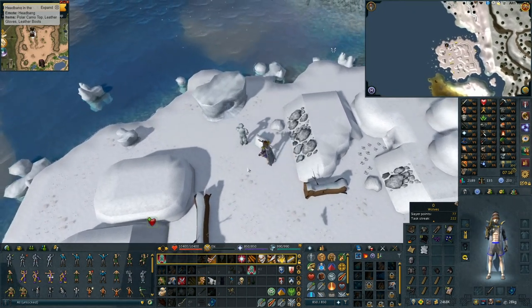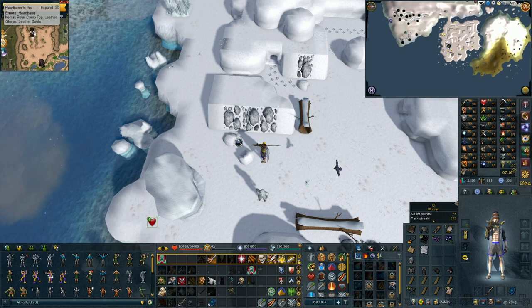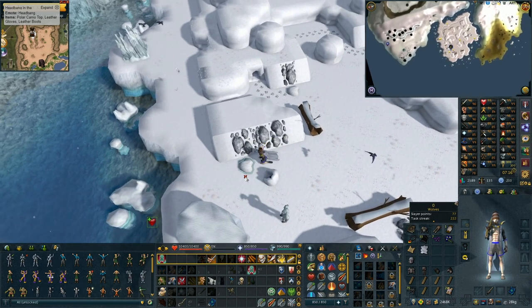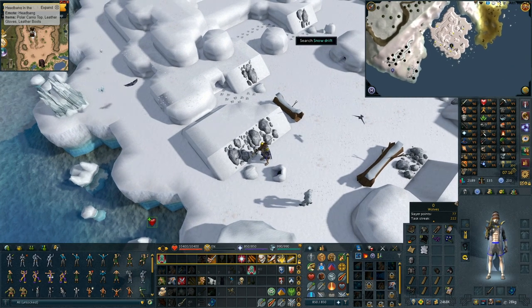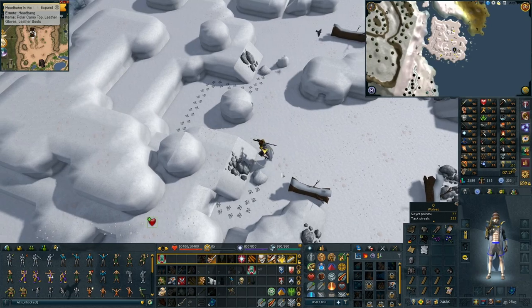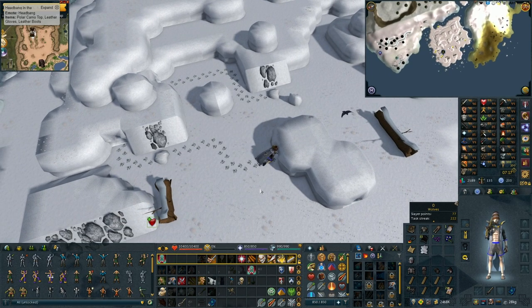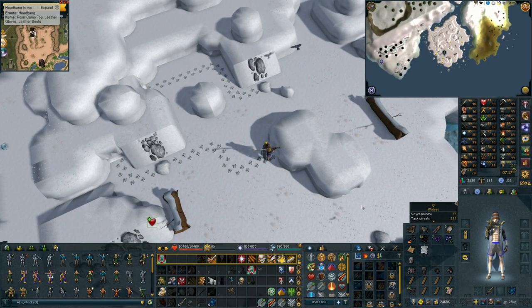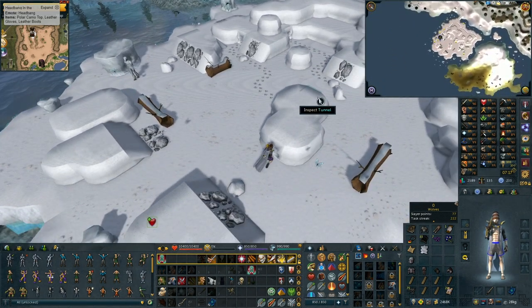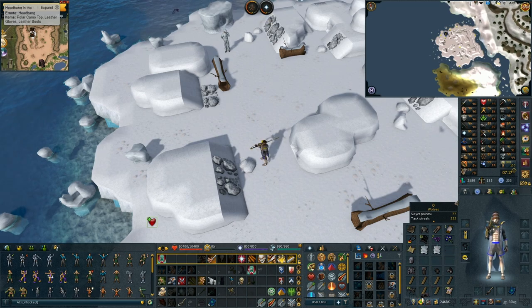I'm taking my first steps into clue scrolls and I've hit a little bit of a hurdle. I've got to get a polar camo top and I need to get fur from the kebits, but I've got no idea what I'm doing. I think I'm doing something wrong - you can attack these snow drifts. I've tracked it from that hole and it's come over to this one. I've searched everything else around it. When I attack it, nothing happens. There we go - that's why, because I didn't click that one. Now I can actually get rid of you and go to Varrock and make the piece.